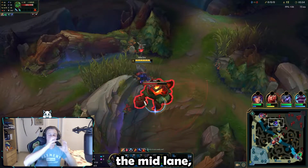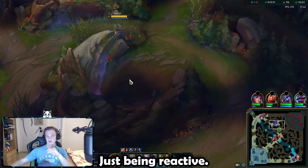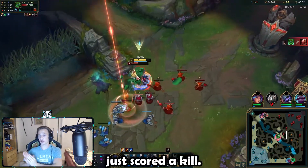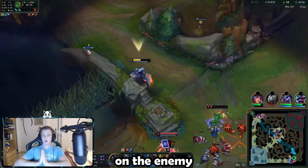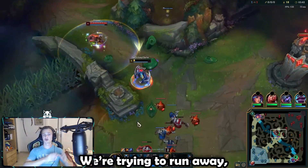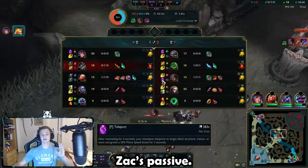We see that he is ganking the mid lane, so we're just taking his red buff, just being reactive. After we finish the red buff, we see that the enemy Zac tries to go for another gank in the mid lane after our laner just scored a kill. We're reacting to that, we're trying to go mid lane and score a kill on the enemy Zac. Unfortunately, the enemy Twisted Fate teleports towards us — we're trying to run away, but he blows his flash. He gets us, but at least we managed to get Zac's passive.